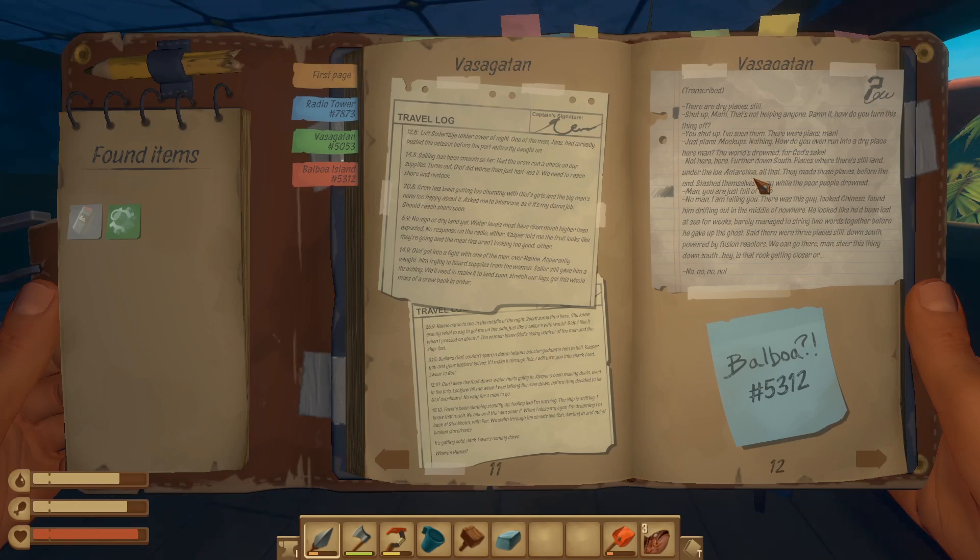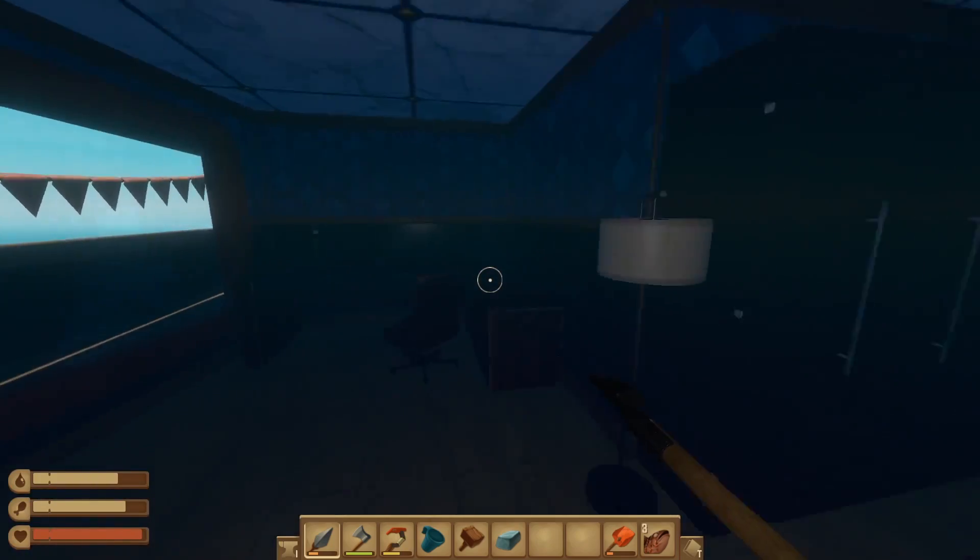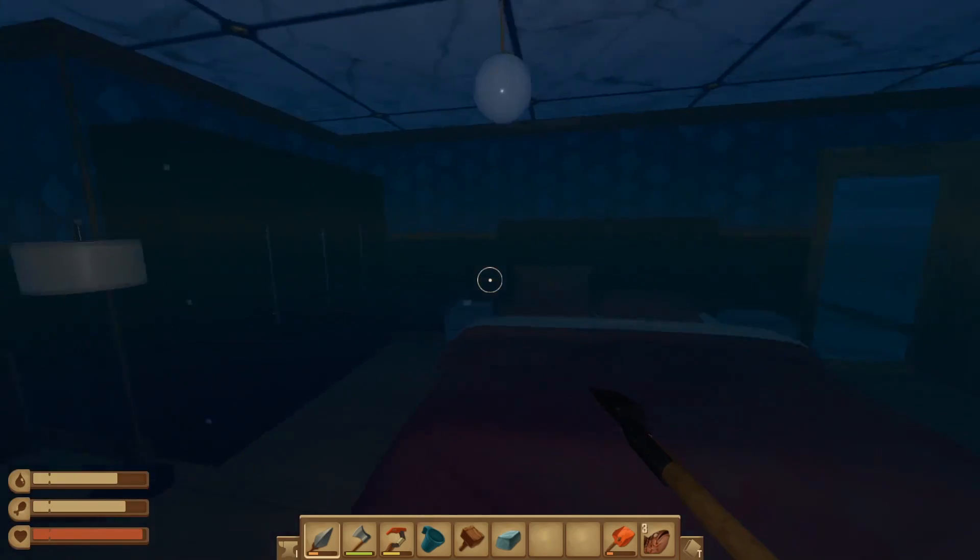There were three places still down south, powered by fusion reactors — we can go there! Wait, is that rock getting closer? No, no, no! Blimey. There's a lot of other stuff about Australia in these notes. Some deep-ass lore.